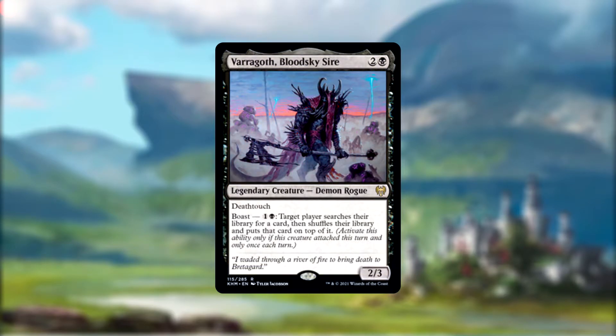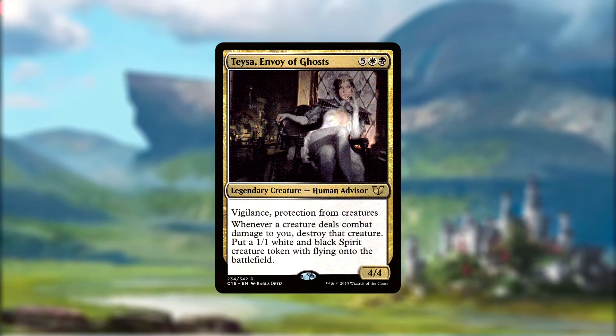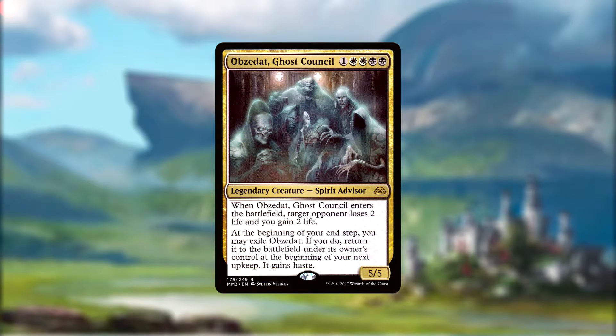Varagoth is a demon rogue with deathtouch who can boast for one and a black, letting us search our deck for any card and place it on top, so long as he has attacked this turn. Teysa, Envoy of Ghosts, comes with vigilance, protection from creatures, and the ability to destroy any creature that deals damage to us while also giving us a 1/1 flying black and white spirit token every time she does. Obsidat Ghost Council drains an opponent for two when it enters the battlefield, exiles itself at end of turn until our next upkeep, gaining haste and draining for another two when it re-enters — doing a fantastic job dodging sorcery speed removal as well as most board wipes.